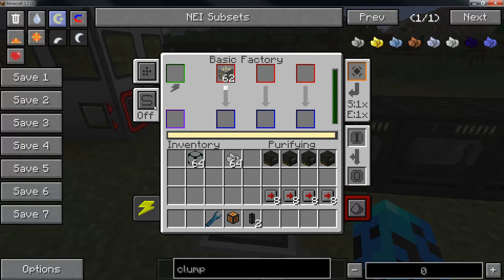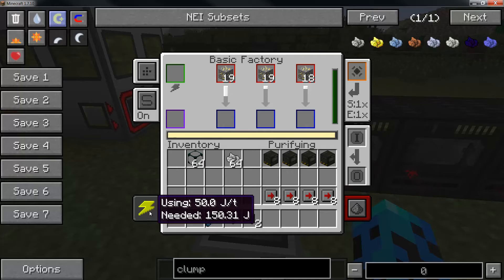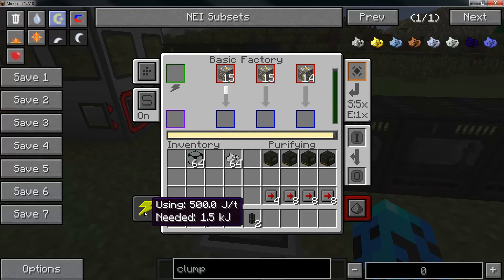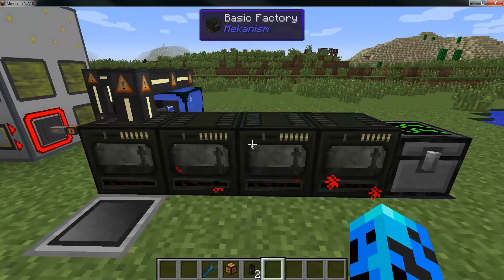You can see I could be processing three different types of ores at the same time. I can also turn auto-sort on and it will spread out and evenly distribute between the available slots. So I'm now processing three gold at the same time. It's a little slow right now - I have speed upgrades and energy upgrades available. You can see I'm using 50 joules a tick. If I put four speed upgrades in, it takes it up to speed five - much faster, but now using 500 joules a tick. The faster it goes, the more power it requires.